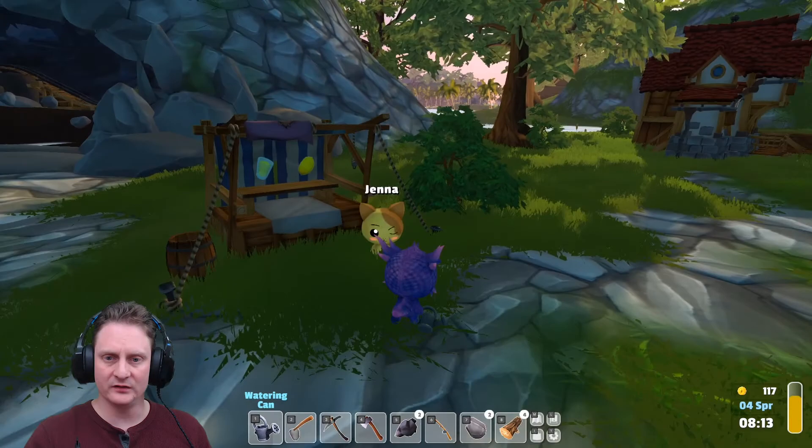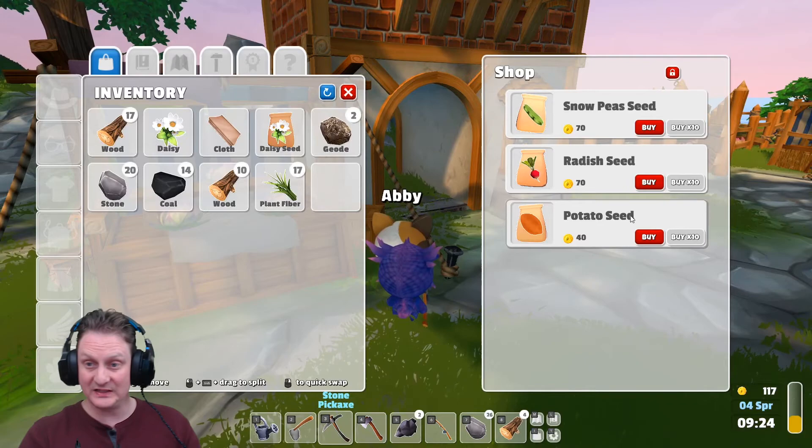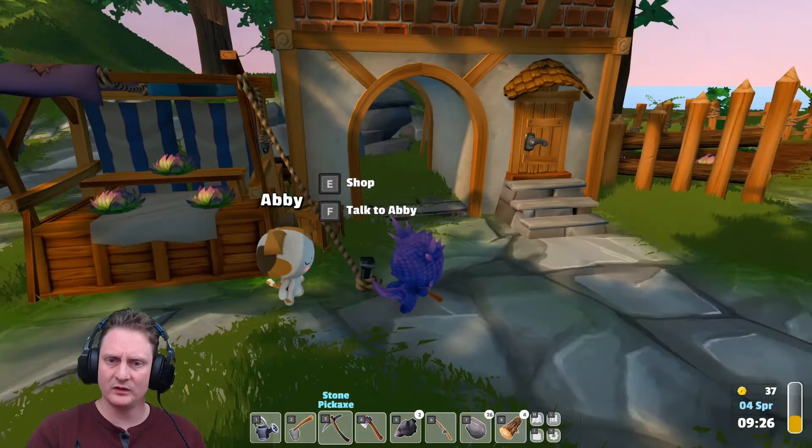We've got Boris — backpack upgrade! That's going to come in handy. It's 2,000 gold though. He sells some extra seeds: snow peas, potatoes. I'm thinking about it — well, I don't have quite enough, but I'm going to buy a couple of potato seeds. I'm going to plant those. Oh, there's a quest over here — maybe just somebody I haven't talked to yet.